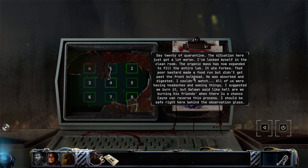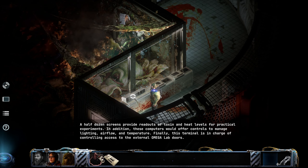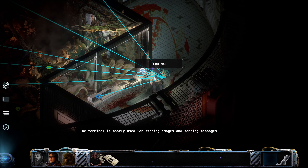Omega door access locked from the outside. Day 20 of quarantine - the situation here just got a lot worse. I've locked myself in the clean room. The organic mass has now expanded to fill the entire lab. It ate Forbes - that poor bastard made a food run but didn't get past the front bulkhead. He was absorbed and digested. I couldn't watch. All of us were having headaches and seeing things. I suggested we burn it but Gelman said like hell are we burning his friends when there's a chance Kane can reverse the process. I should be safe right here behind the observation glass. I don't think you were as safe as you thought, and I don't quite have the answers to that puzzle yet.